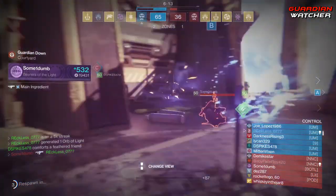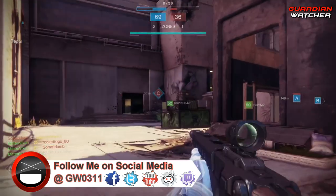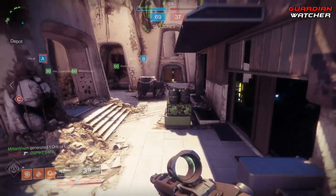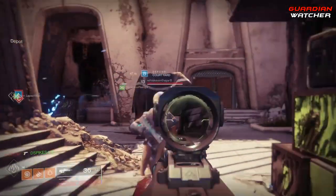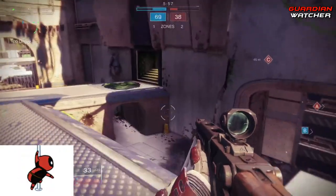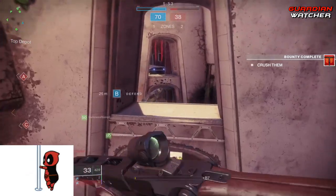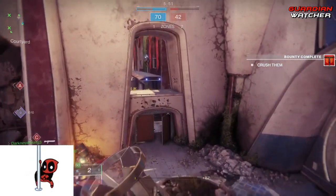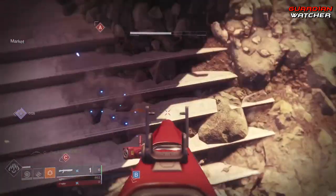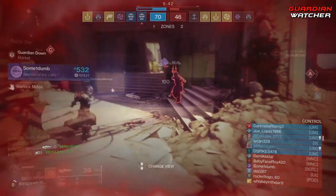Trust is another hand cannon in the game that is also top in the meta due to its fast firing, and you can also get it from grinding Gambit or resetting your Gambit rank through a package. A God Roll Trust has Full Bore, Extended Barrel, or Hammer Forge Rifling, Accurized Rounds, Outlaw or Snapshot, Rapid Hit, or Rampage. Personally, I would try to get a roll that had Full Bore, Accurized Rounds, Outlaw, and Rampage, but any of the other perks are still good.